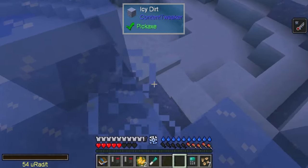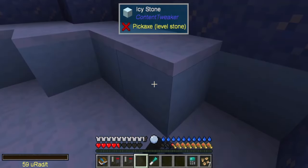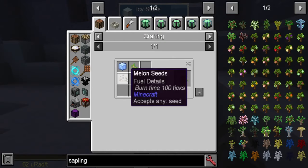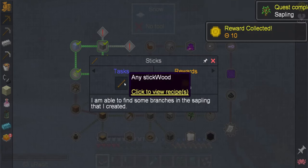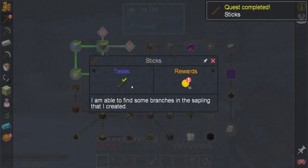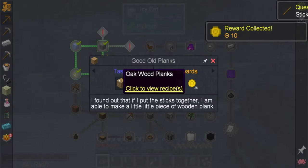It utilises three separate resource generation methods unlocked as you progress: through tree generation, one involving fluids, and another via chickens. The planet is at a low temperature with heavy radiation. The goal is to explore the planet's mantle and inner core and the danger zone of the neighbouring planet, with the ability to also venture to the Twilight Forest Dimension 2.